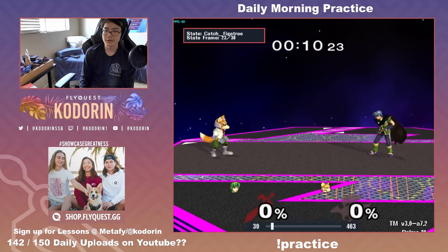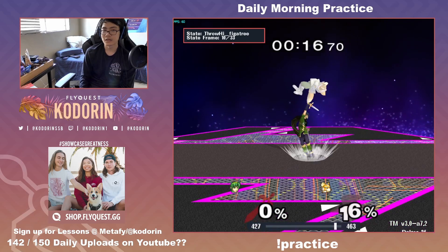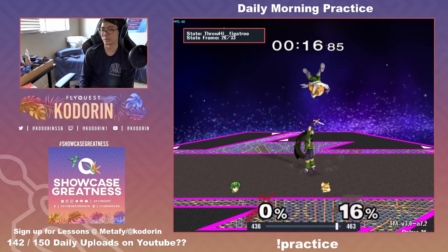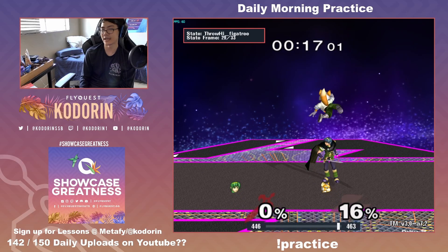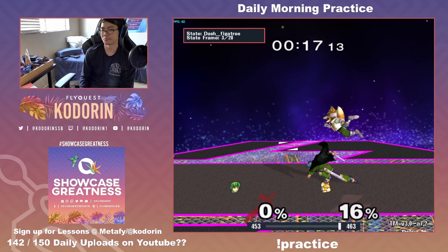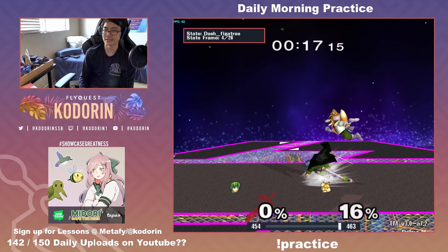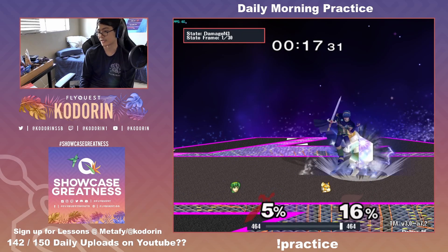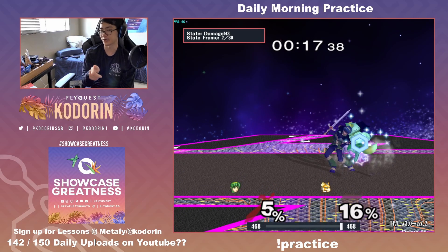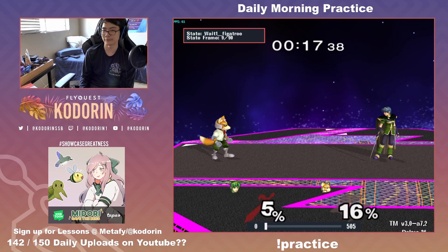As you might see here, I am demonstrating the suboptimal version, where a lot of times Foxes will use slight DI and time a shine. As you can see here, the shine comes out — this is frame perfect with the normal method of doing a dash forward. Now let's compare this to the optimal way.